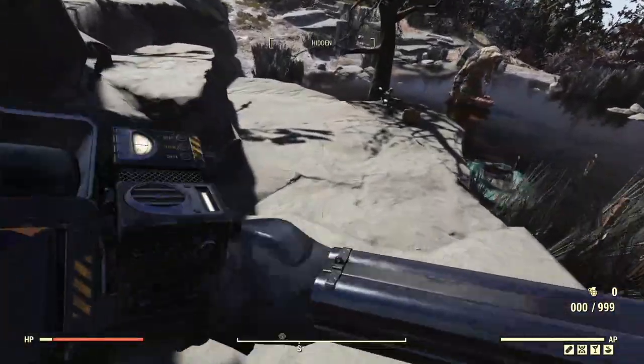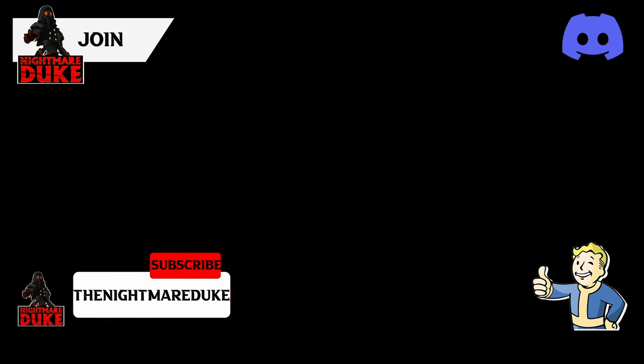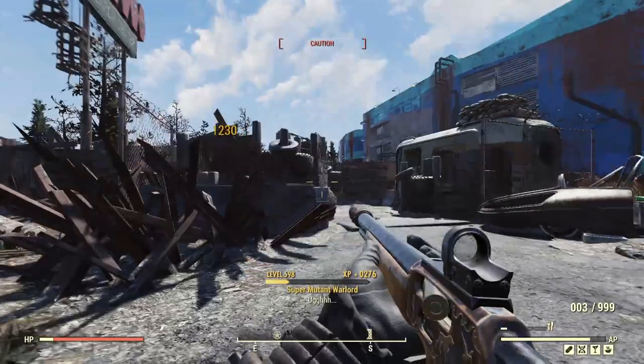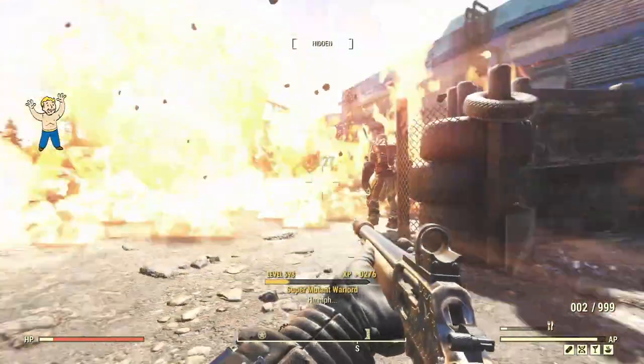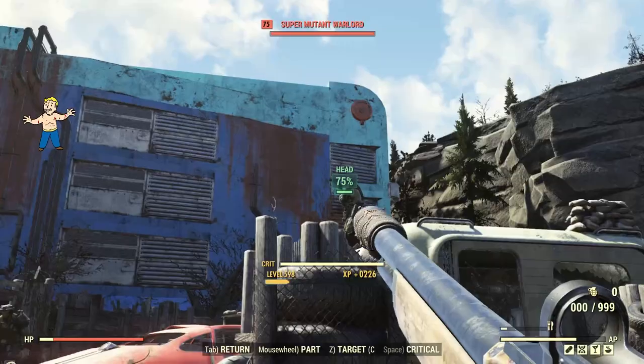You're gonna get one shot today behemoth, today's the day. Hello there, I am the Nightmare Duke and today we are going to be grabbing a dragon and hopefully getting a one-shot kill on the behemoth, but I'll also test it out on some other tanky bigger enemies like a deathclaw and a fog crawler to see what it can do.